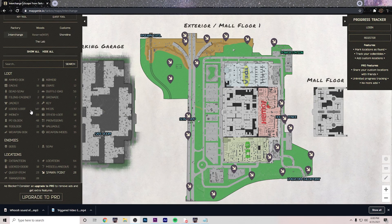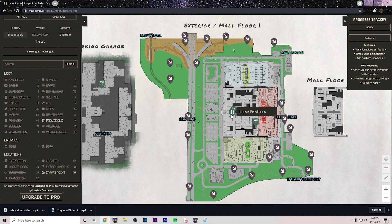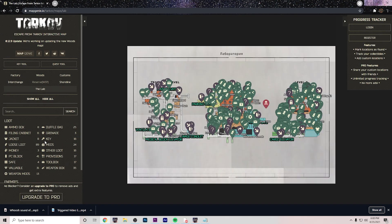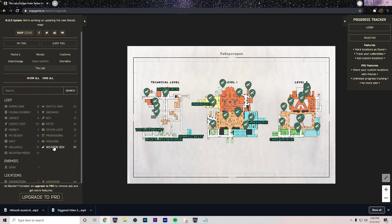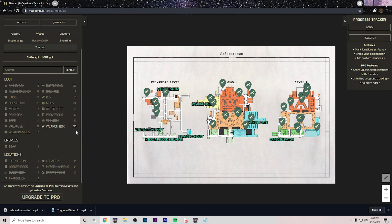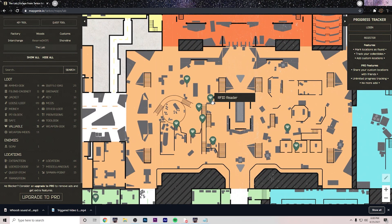Mapgenie is also really good for showing any loot or anything on the map — like you can see where food even spawns on Interchange, all the med spawns on Interchange, and this goes for every other map as well. You can show literally anything — weapon boxes, anything you're looking for — it's a really good tool, it helped me a lot when I was learning the game. You can even hover over things and it'll tell you the size of the weapon box, and for valuable spawns you can zoom in and it'll show you like an RFID reader, graphics card, whatever spawns in these locations, so it's really helpful.